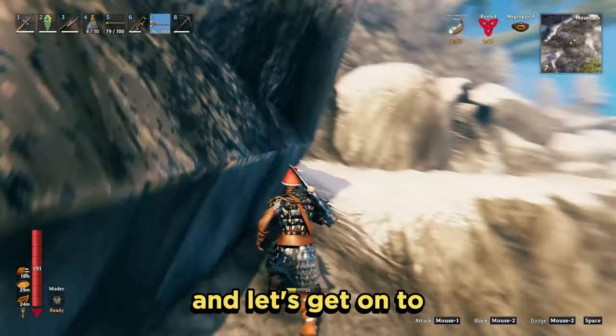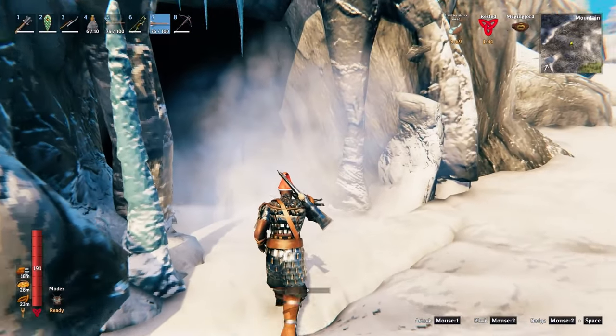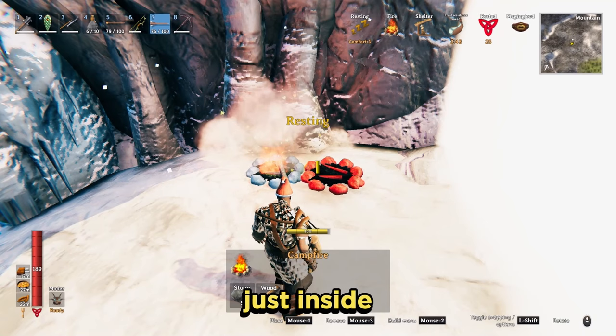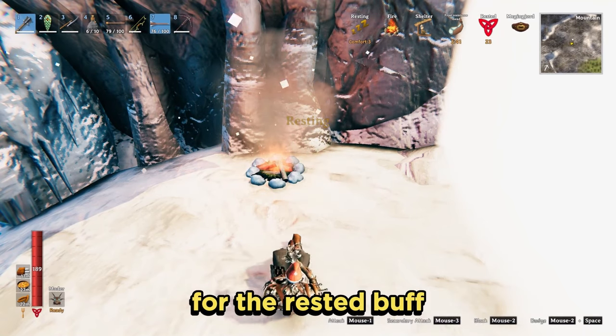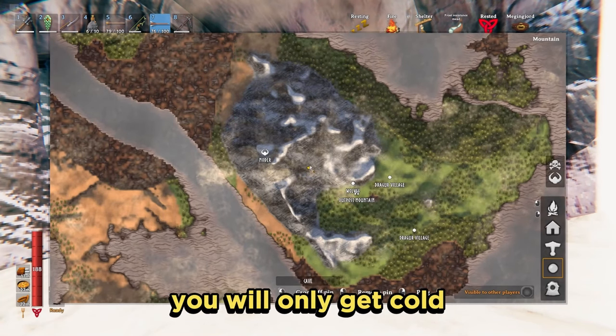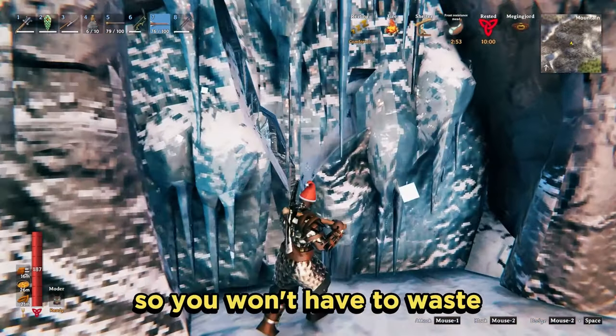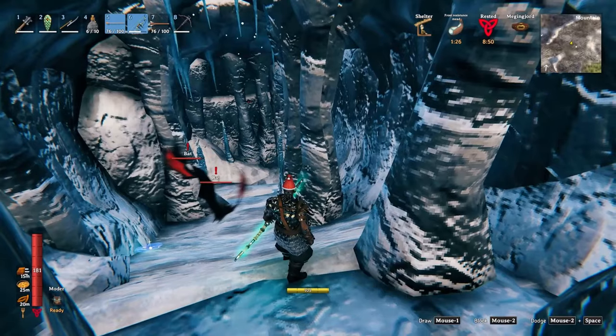Let's get on to the frost caves. The first two great advantages of the frost caves: it is nice and safe just inside and you can place down a fire for the rested buff. Also in the frost caves you will only get cold and not get the freezing debuff if you haven't got a wolf cape yet, so you won't have to waste any frost potions whilst you're in here.